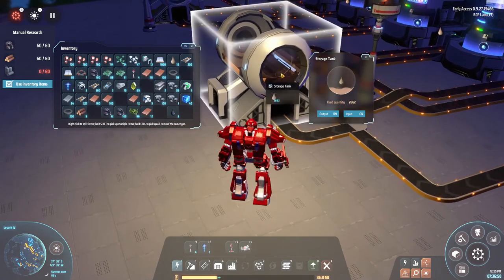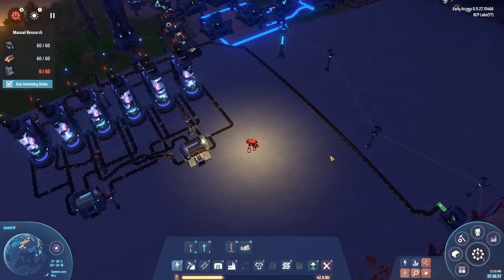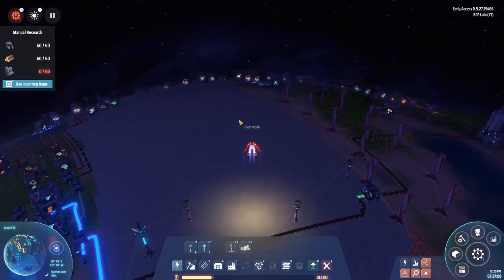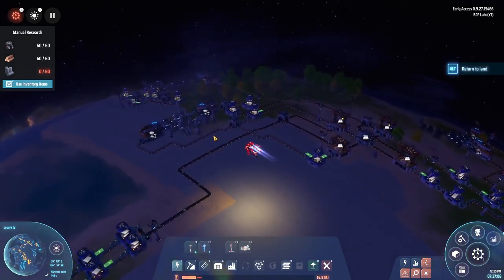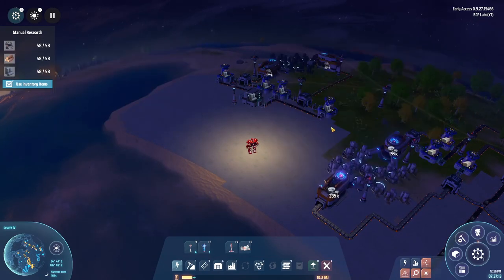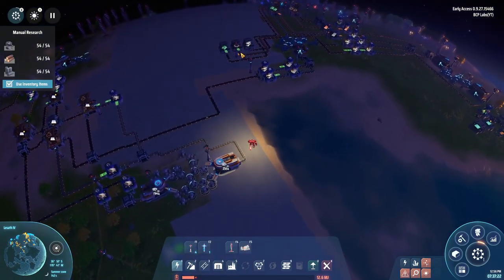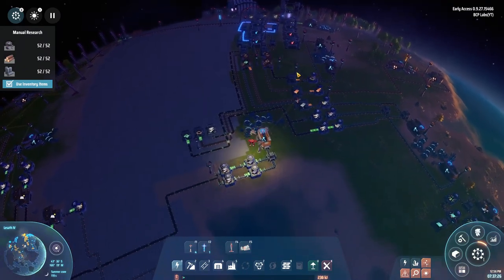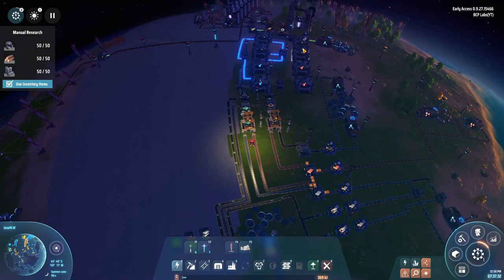Unfortunately you can't shift-click like with other things. I definitely need to start upgrading this mech suit. What's next? Solar power is next - that might be interesting. I have four labs set up - two for producing the energy matrix and two for processing it. Let me get all the conveyors and sorters set up for that.